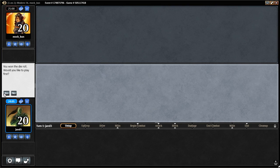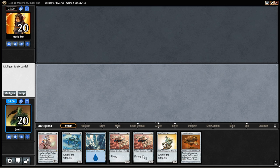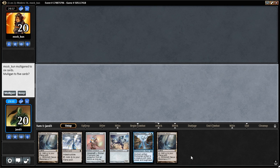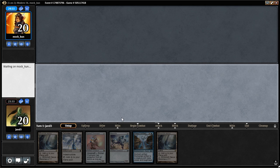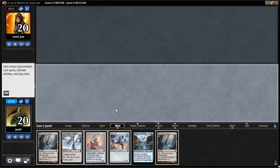Here is our first game and we are on the play. This isn't a great hand — even though we can put a lot of things down relatively quickly, I don't feel comfortable just having the one island. So I think we're going to have to mulligan this. This next hand isn't great either, but I think it's a keep. We have three mana sources and one card we can put out right away. I'm going to put one card on the bottom to try to get to a blue mana source, though that wouldn't be a horrible card to keep on top since at least we can cast it.